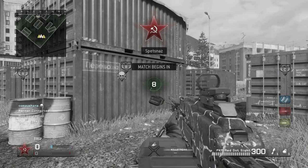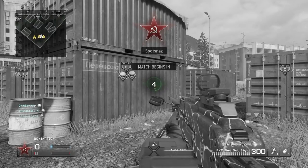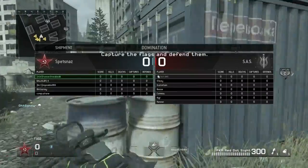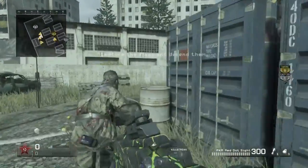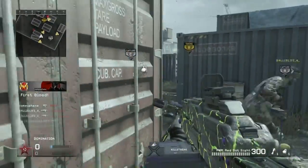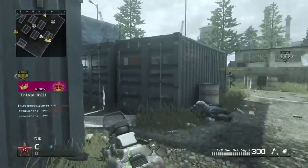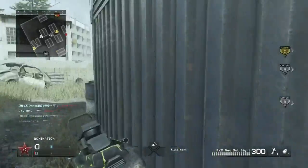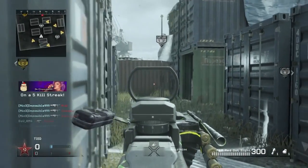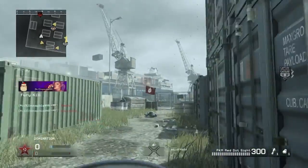Now I'm going to show you the perspective of what it's going to be like when they have C flag, because a lot of people do not know what to do when they have C flag. What you want to do is stay away from C as much as possible — you want to defend B and A. You don't kill them while they're grabbing C; we're just waiting, we'll let them play the game they want to play, and as soon as they get it we're going to go.